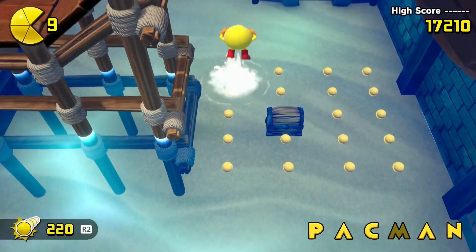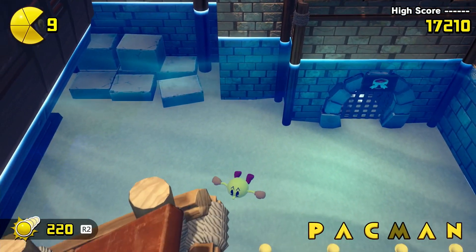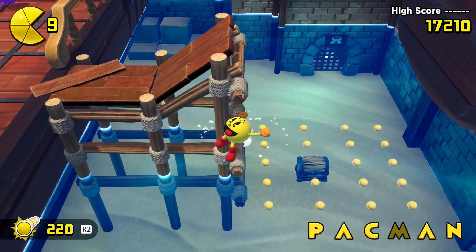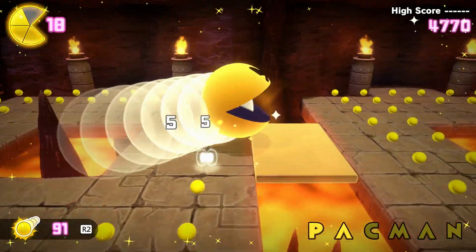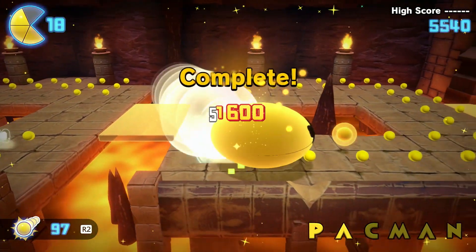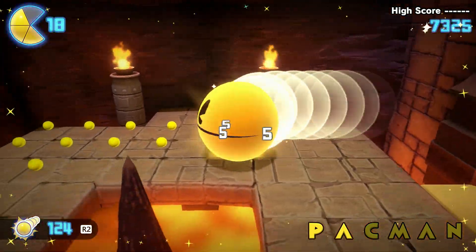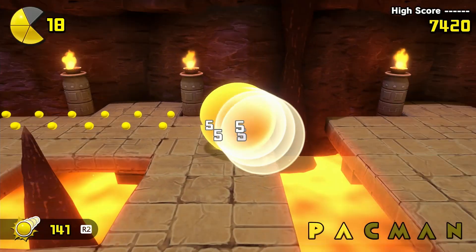Even though I generally appreciated the stages, the usage of ghosts was questionable. Harkening to the original Pac-Man, there are sections where he can eat a power pellet to devour ghosts in the vicinity, and it all just feels kind of needless. There are already mazes accessible from bonus item collecting that are far more accurately representative of the franchise's roots, so these random implementations of ghost-eating come off as padding. They aren't significant detractors, but their inclusions were never meaningful.